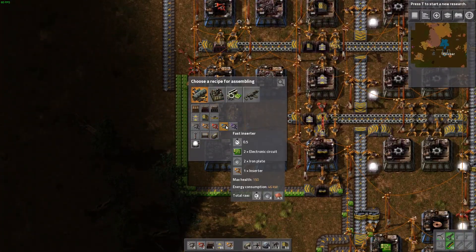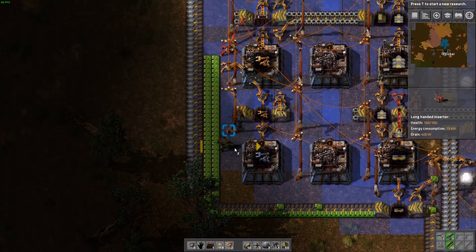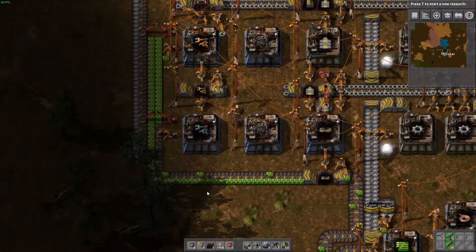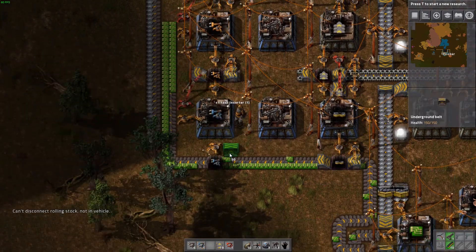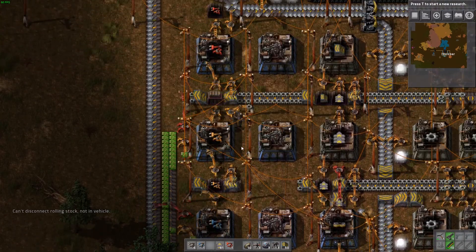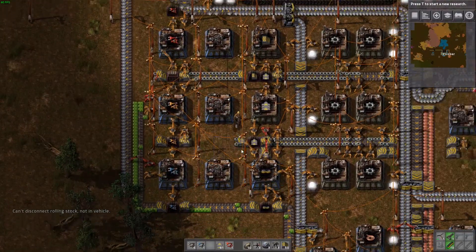Let's do our blue inserters. They also need iron. We'll have that going in. Let's limit that, and limit that. So we've pretty much got production of everything that we'll need to really start getting our factory built — except for green science of course, and red belts and things like that, but that will come.